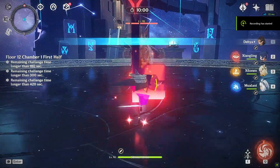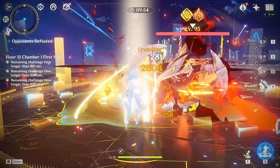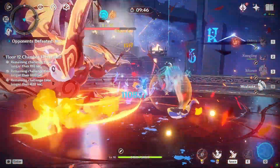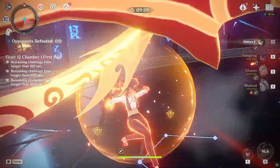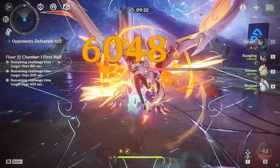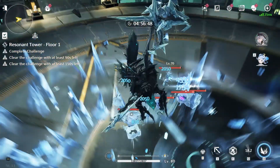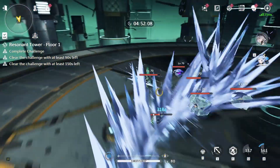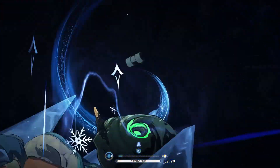Both Genshin Impact and Wuthering Waves have an endgame mode where you're stuck in a circular room fighting enemies with bloated HP before a timer runs out. Genshin's version is called the Abyss, while Wuthering Waves' version is called the Tower of Adversity. In my opinion, both of them stink — giving enemies more HP isn't really that fun. Both require multiple teams. In Wuthering Waves you need at least three teams, though you can run two characters on each side. Interestingly, in Tower of Adversity you can swap weapons between characters, which you can't do in Genshin's Abyss.